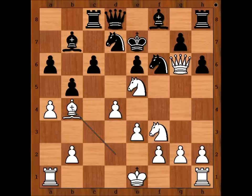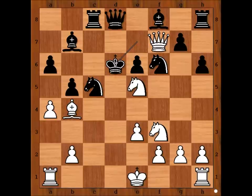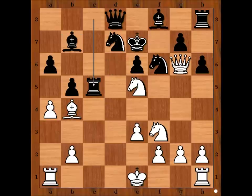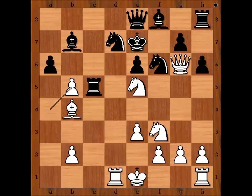If for example c5 is played, then d takes on c5. So how should black capture — with knight or with rook? If knight takes on c5, then queen to f7 check, king to d6, queen takes bishop, winning for white. If rook takes on c5, then rook to d1, and after queen to e8, pawn takes pawn — white has a winning position again.